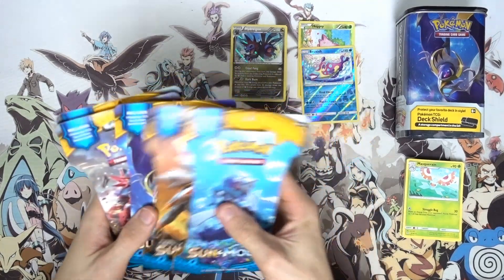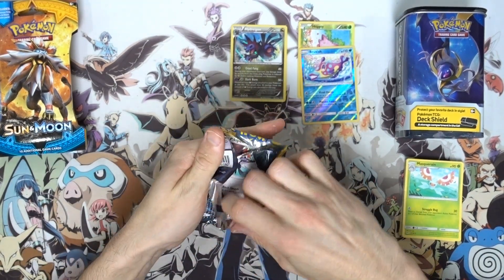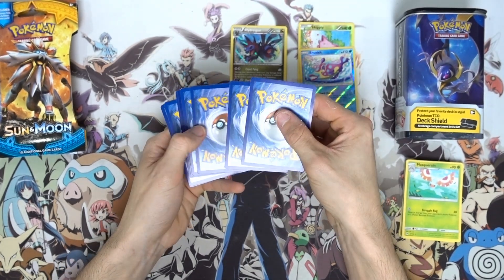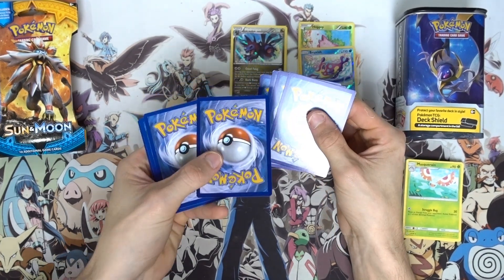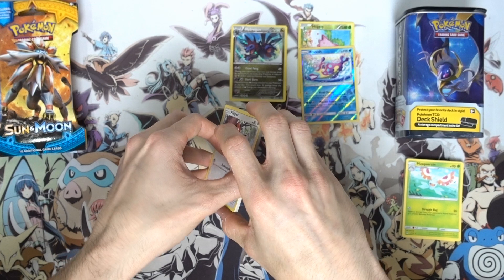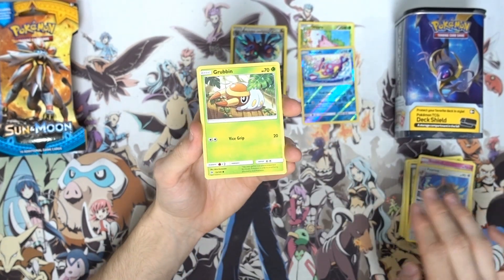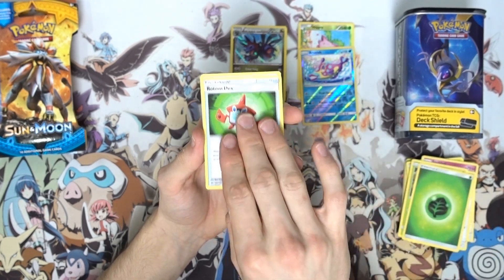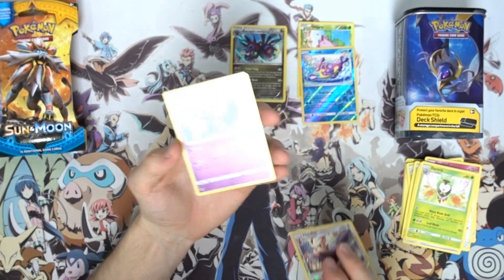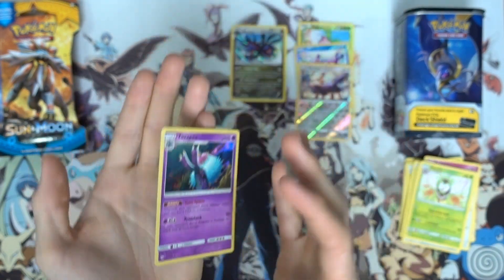Let's crack into this blister - we got a Decidueye pack. We're aiming for a hyper rare of any sorts, or the Ultra Ball of course. From this pack: an unlisted Leaf energy, Rattata, Pineco, Timer Ball, a reverse holo Double Colorless Energy, and a Toxapex holo. That was a pretty solid pack - we got the reverse holo DCE and the holo Toxapex with Toxic Spikes and Venoshock. 110 HP. Two holos there!